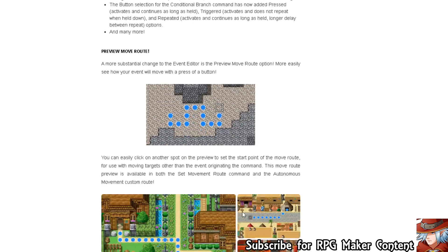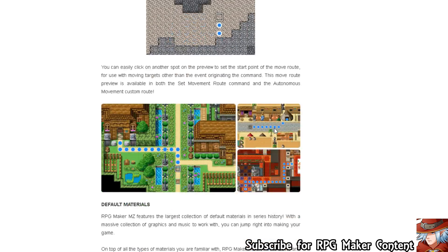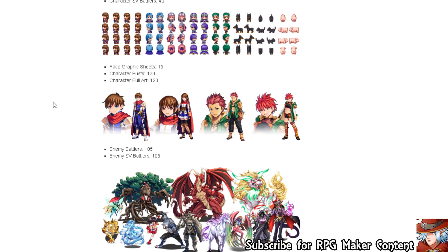It makes something simpler but it's still nothing groundbreaking — perhaps for some people that don't use that. This is actually what I'm very happy to see: a more substantial change to the event editor is the preview move route option, to more easily see how your event will move with a press of a button. I like that. There are some young fly movement plugins that actually help realize your movement needs quite easily with RPG Maker MV, but you can see how they move here. I suppose it will save time, and time savers are no problem when making games because it does take some time.